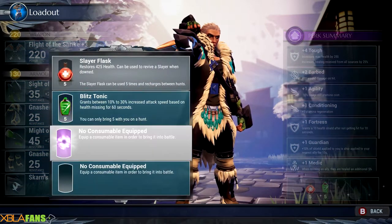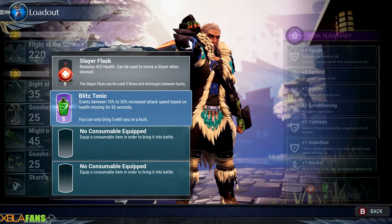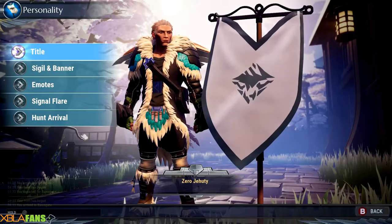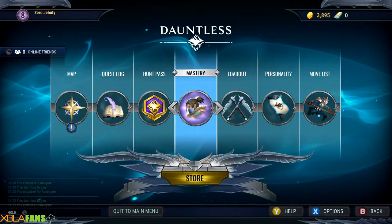I've got my consumables here. You can bring a maximum of five consumables on each directional pad, and the health potion is always refilled. The Slayer Tonic — personality is essentially titles, emotes, banners. Move list is a move list.